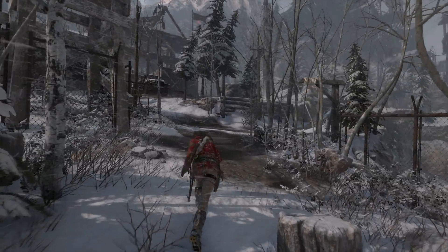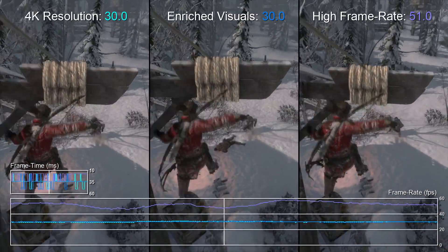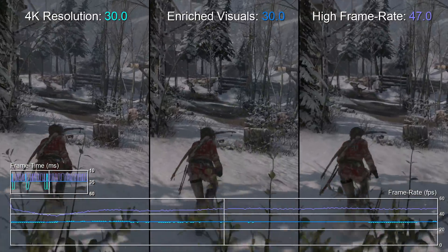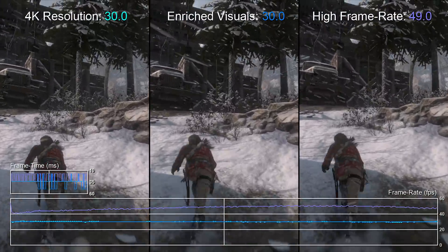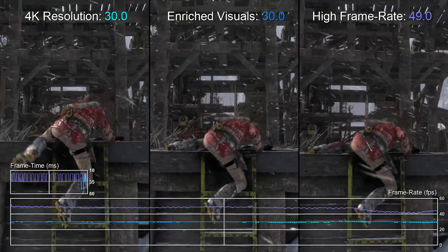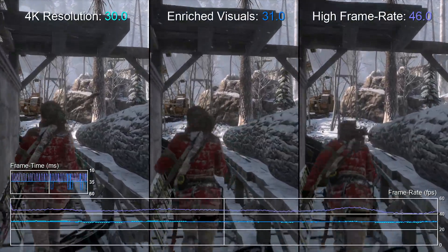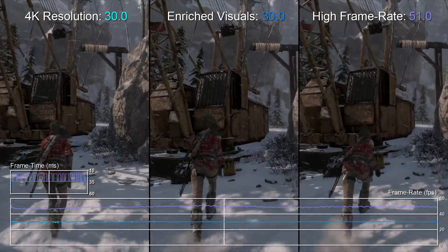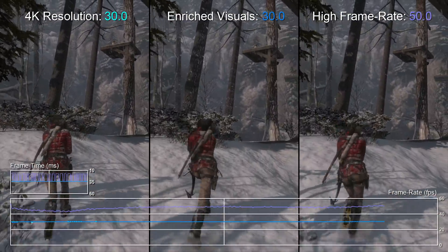Next up is a hub area slightly less demanding than the geothermal valley. The frame pacing issue here is simply unbelievable, but looking past that, the high resolution mode does a good job of maintaining its target frame rate. If the frame pacing is corrected in a future patch, you should get a very steady level of performance. The enriched mode averages out to 30fps, only interrupted by the frame pacing problem in the current build. Between the two, the higher resolution mode looks a lot nicer since it eliminates the shimmering you get at 1080p. The high frame rate mode doesn't fare quite as well here, with performance averaging below 50fps.